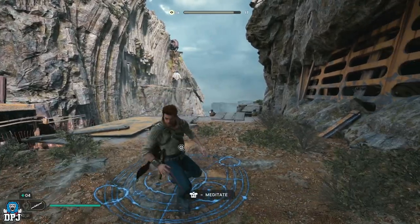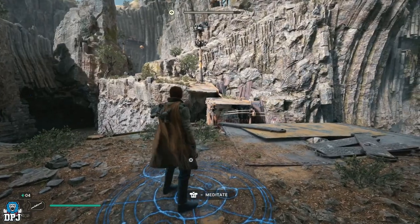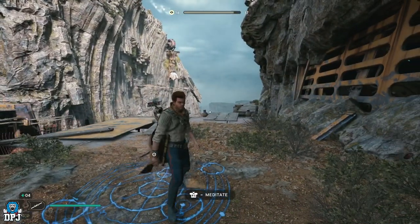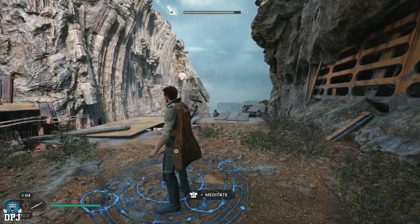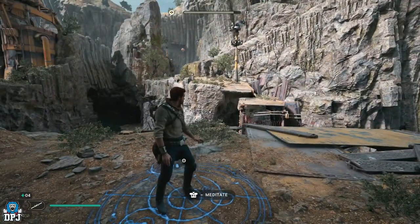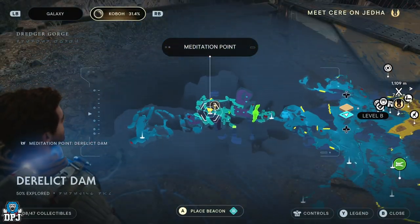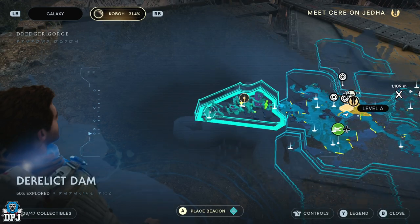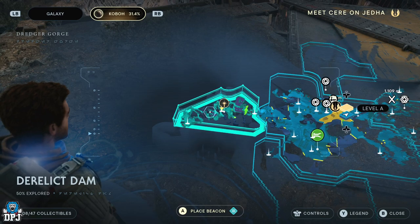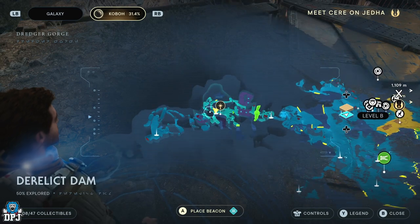We're going to start with the one all players can use. Newcomers and brand new players — I suggest using this until you get six skill points, and you'll know what I mean in a quick second. This is basically early game — literally the second meditation point in the second area. As a brand new player it'll probably take you about 25 to 30 minutes to get to this point from a fresh game.